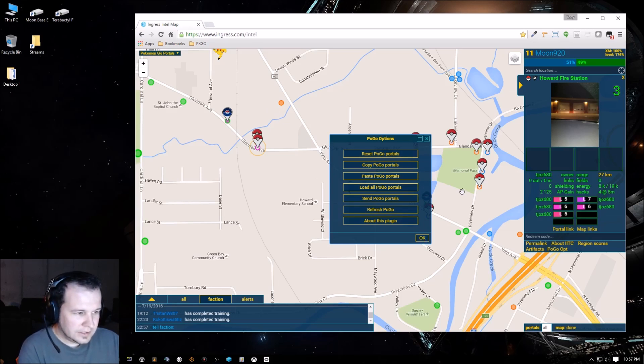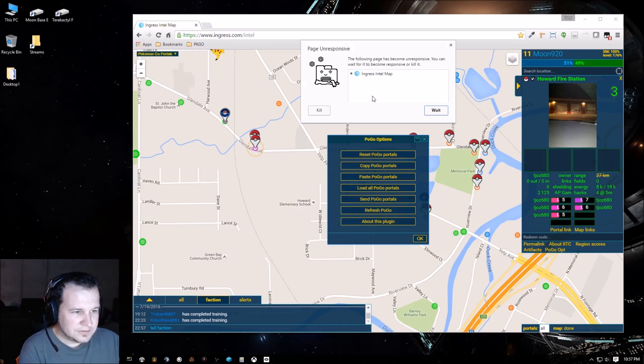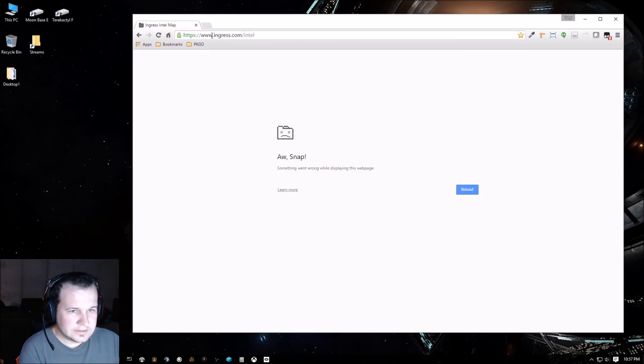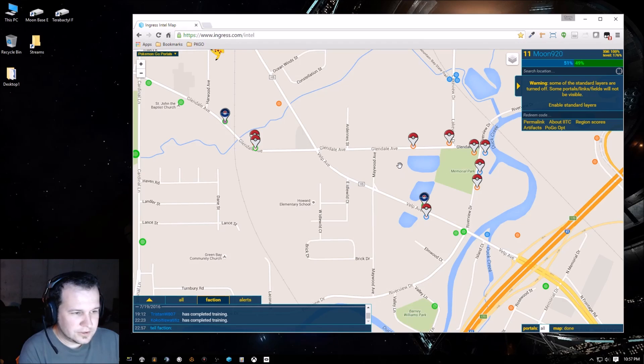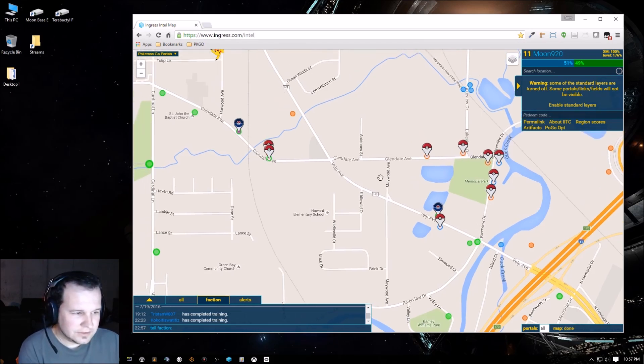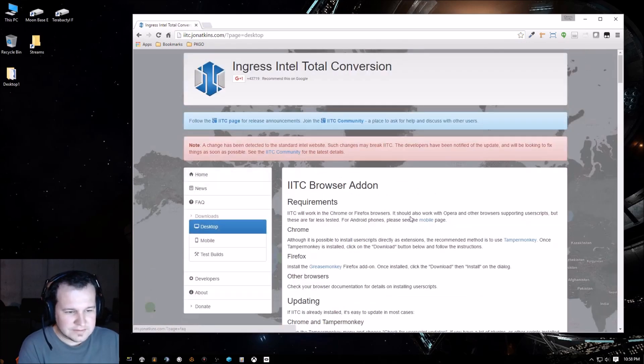There isn't really any progress bar — it just goes away. It seems like it may have locked up; I would just wait a little while, and if nothing happens, close it and come back to it. The page became unresponsive, so I'll kill it and go back. I think the data was submitted and my stuff is saved, but it might work better in Firefox. If that's the case, on the Ingress Intel Total Conversion website, follow the directions under the Desktop tab for how to do it with Firefox.